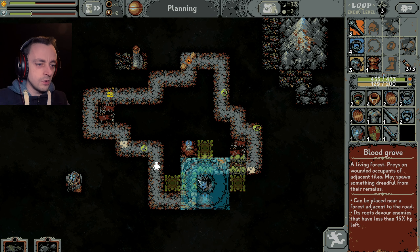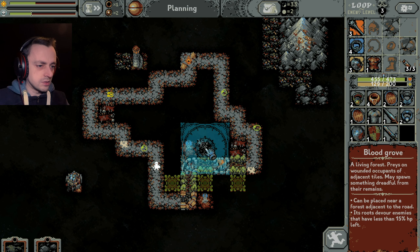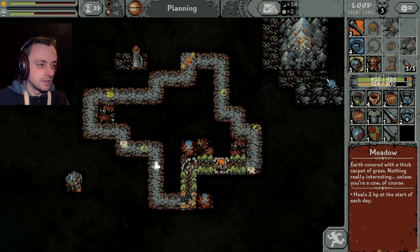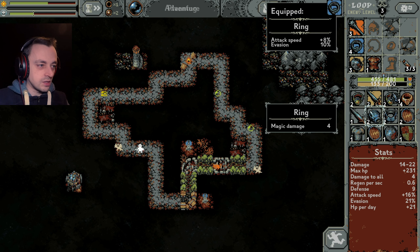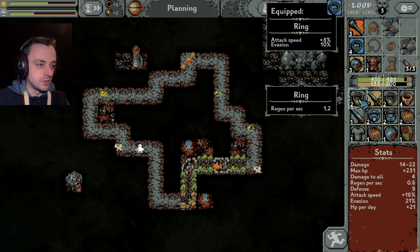Living Forest preys on the wounded. Maybe we'll just go for three, just in case it's bad. Put that there - keep going. Destroy that horrible thing. It would put our evasion up but it's not worth it - it reduces our other thing. 1.2 in regen, but it would reduce our evasion by 10%.